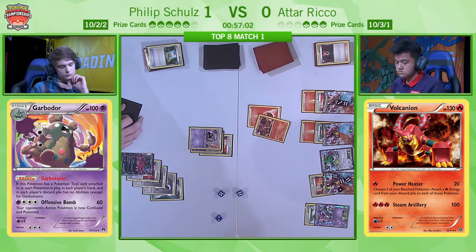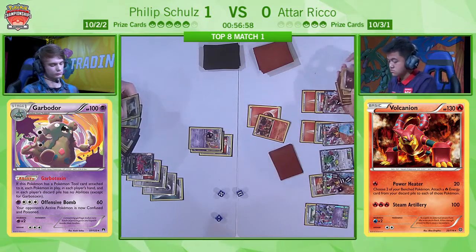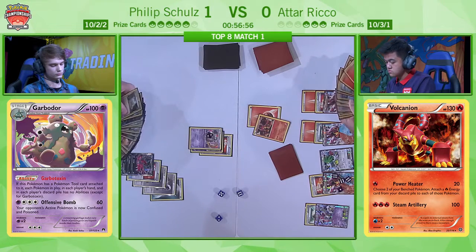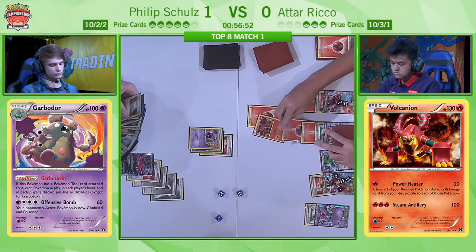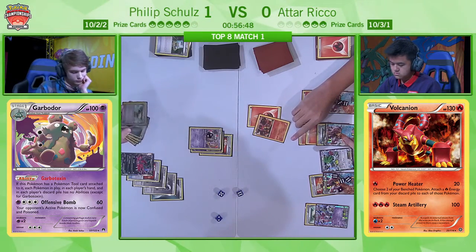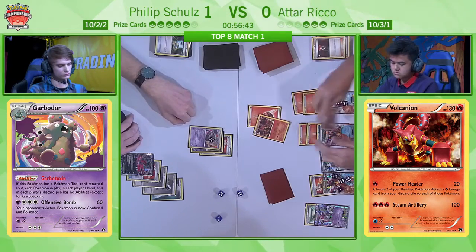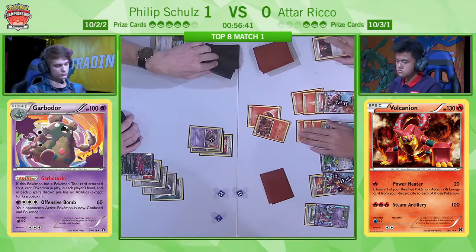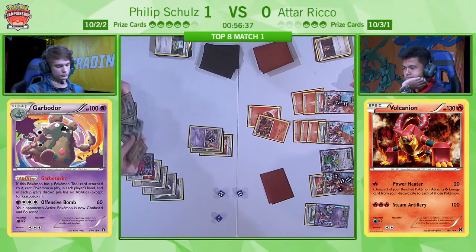You can see Philip is thinking about his options. There are already a few Double Colourless Energies that have been played — two in play right now, I believe another in the discard pile — and after the Town Map, Atar knows that the fourth one is actually in Philip's prize cards. So it would be a cost of three Darkness Energy to move this Garbodor instead. Philip simply chooses to pass. It goes over to Atar, who starts charging up his Volcanion EXs further by using Power Heater once again.